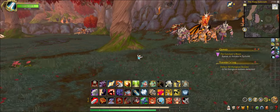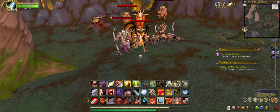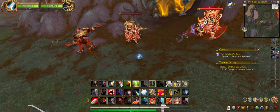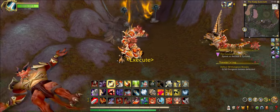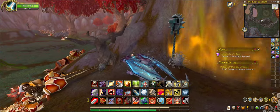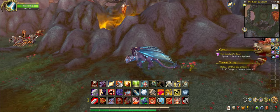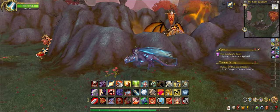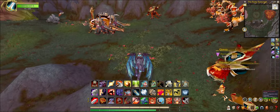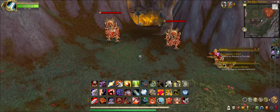There are also four bosses in this instance, just like the other one. But the third boss in this instance, unlike the other one, has a barrier that blocks the boss from being accessible and killable.